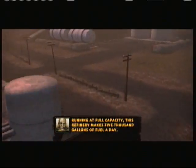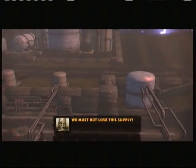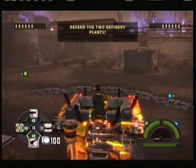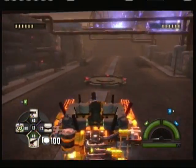Hello everybody. This is Blood in My Urine bringing you another Trench Gold metal guide. This is the fourth level. The name is Refinery, I believe. And this is actually one of my favorite levels.